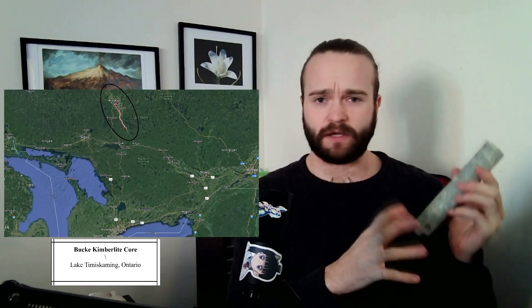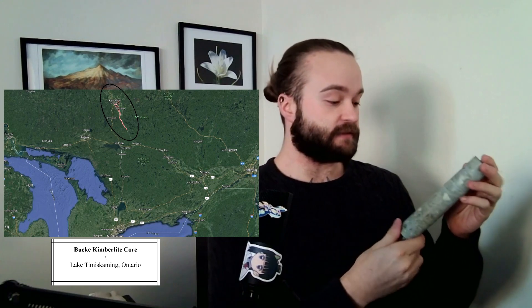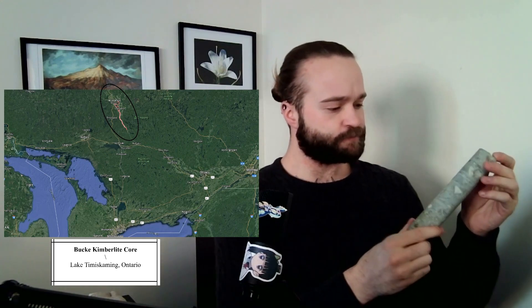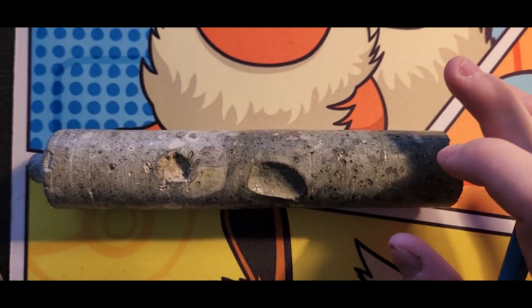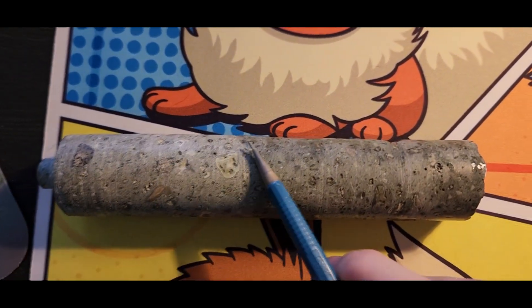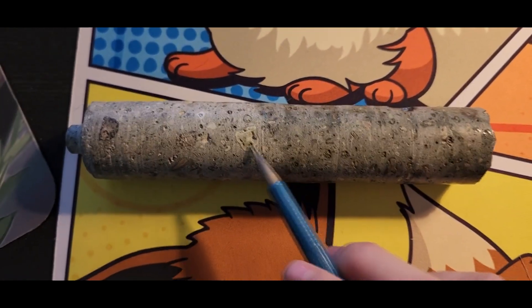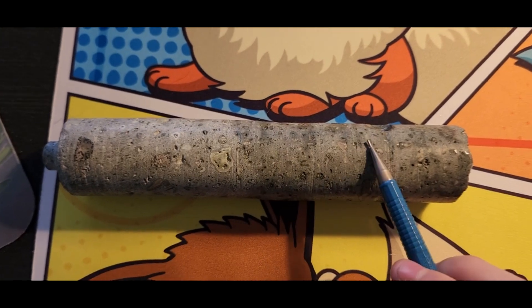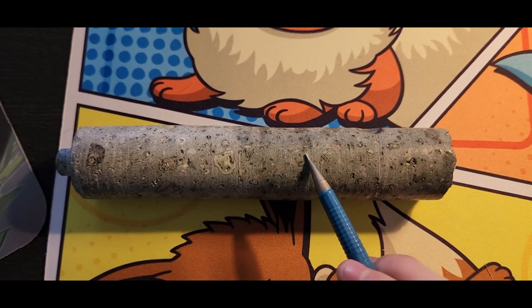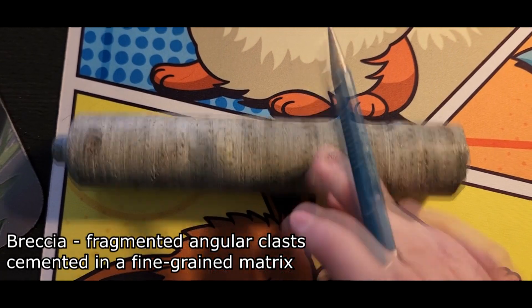So what we have here is our kimberlite rock — otherwise Carbink. This core came from Lake Timiskaming, which is in northern Ontario. It's known as the Bucke kimberlite — B-U-C-K-E kimberlite — and it's super, super cool. Here we got a close-up of our kimberlite. I got half of it wet so you can make it a little bit easier to see. We've got our super brecciated, super fragmented rocks in our fine-grained gray carbonate rock matrix. As you can see, there's a large fragment right there, little tiny ones right here.